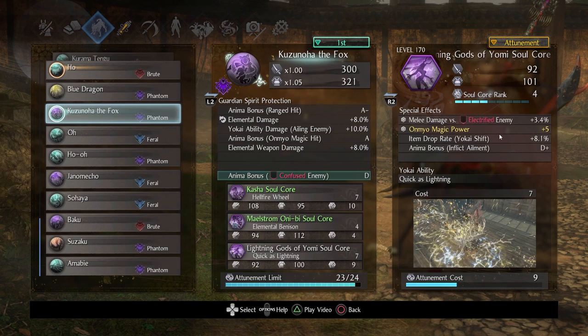I'd advise ranking up this soul core as well. Only magic power makes sense if you're going for the mage route — melee damage isn't as important. You should try to get anima bonus on inflict ailment if you can, because you're going to apply a lot of debuffs with magic — sloth, devigorate, weakness, whatever. Every time you do, you get an anima bonus from the ailment AND from the onmyo magic hit. Rank that up as high as you can — it should not be underestimated.